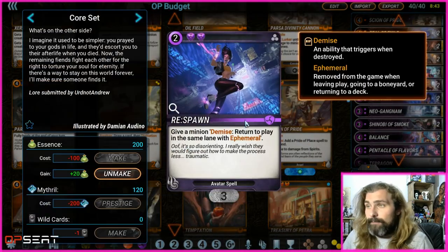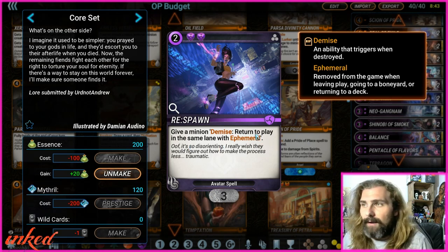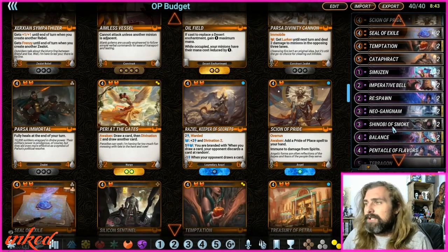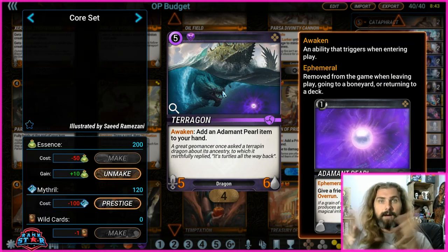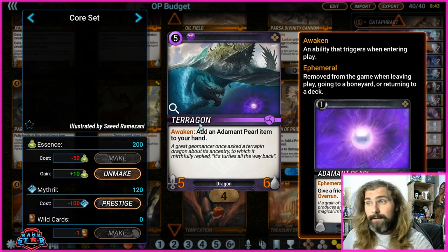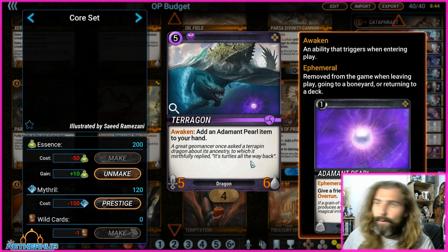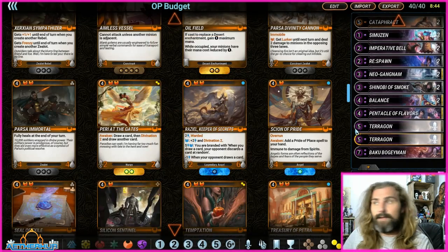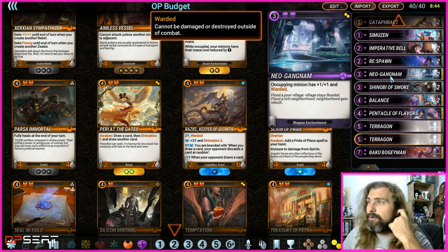Respawn is another card I slept on for too long. Give a minion Demise — return to play in the same lane and give it Ephemeral. If you pop Respawn on Terragon and Terragon gets removed, Terragon just pops back into play. And the Awakening ability still triggers — you still get another Perlite card in your hand. The card still appears, it's just now Ephemeral. Respawn is so good; I definitely recommend playing it more in Purple if you aren't already.